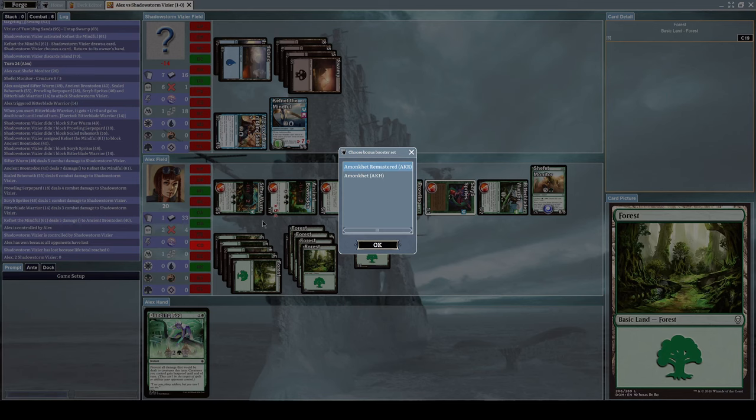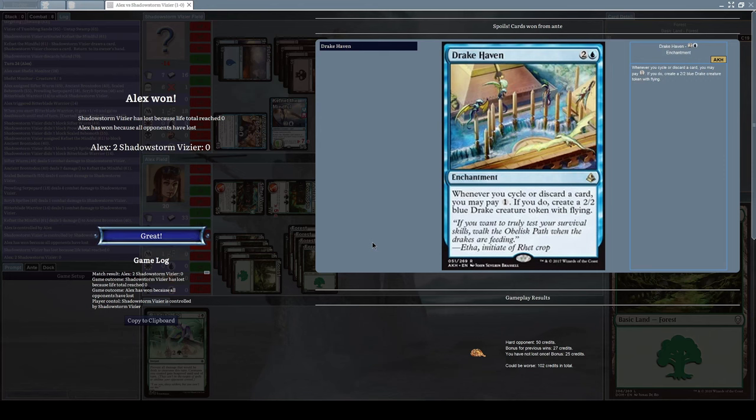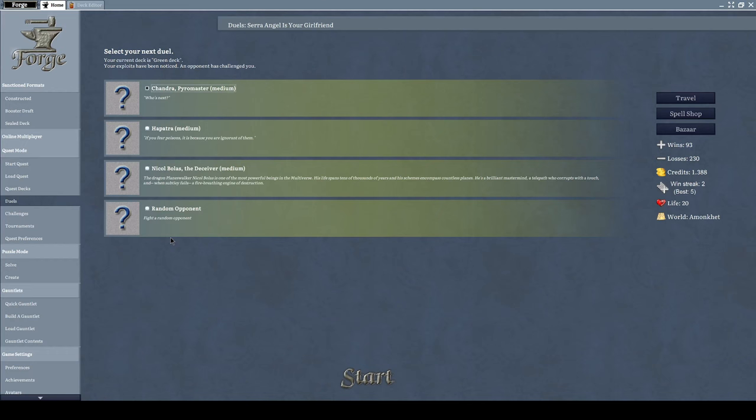We get to choose from a booster set — either Amonkhet Remastered or Amonkhet. Let's go with Amonkhet Remastered. We get Drake Haven, an enchantment costing one blue mana and two other mana. Its effect: whenever you cycle or discard a card, you may pay one mana — if you do, create a 2 slash 2 blue drake creature token with flying. Not that impressive honestly, but thanks for watching and see you next time.